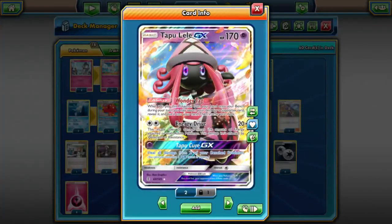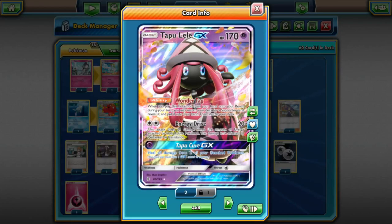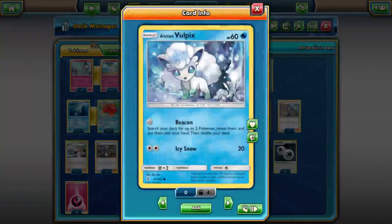Three Lele — I think three Lele is necessary. I kind of wanted four to guarantee the turn one Brigette even more, but there's not enough space. Vulpix is a way better card than Diancie or Sylveon. To pull off Diancie or Sylveon turn one you have to have it in the active or find a Float Stone and attach to it — it's just less consistent. With Vulpix, you just Brigette, attach to whatever's active, and all your basics have one retreat cost. You Vulpix turn one if you're going second and it makes going second not even that bad. The next cards are the 2-1 Octillery.